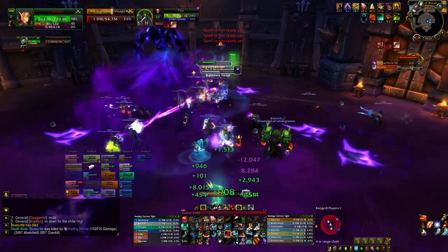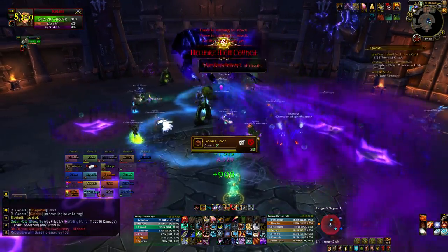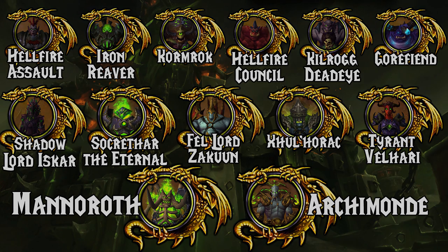That should be everything you need to take down the Hellfire High Council on Normal and Heroic. If you have any questions or queries, please leave them in the comments section below and I'll try to get back to you. Feel free to check out any of my other guides for Hellfire Citadel Normal and Heroic. Remember to leave a like just below the video before you leave, and if you want to see more, make sure to subscribe. But apart from that, thanks for watching folks, good luck and have fun, and as always, I will see you next time.